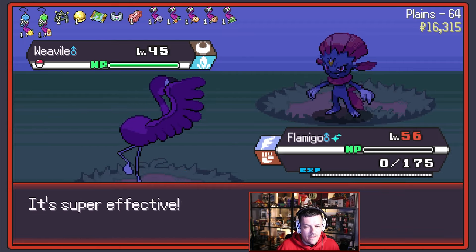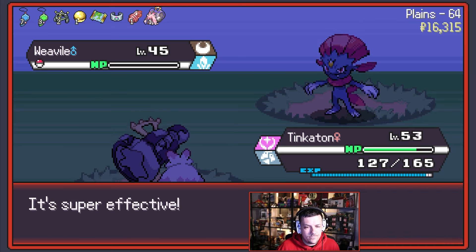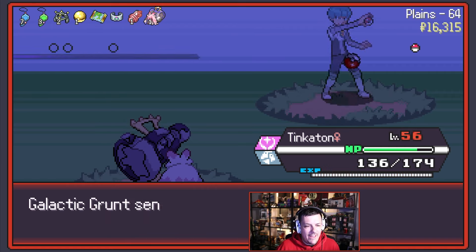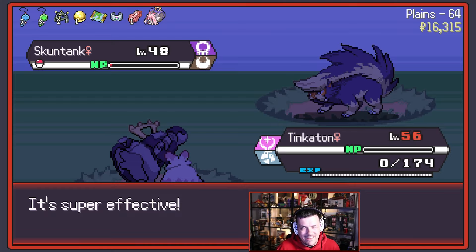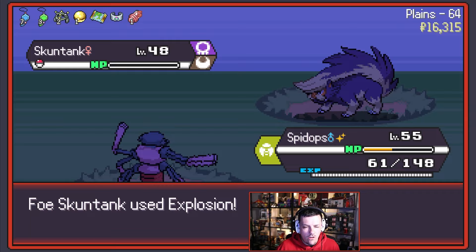It got us first. Weezing, you dirty dog — boom! Guess what? Tinkaton's coming for you now — you've made a serious mistake. Critical hit, Gigaton — yeah boy! You've got to hit yourself — oh damn, I missed the fight. That was me being over-enthusiastic. Let's go for Spidops — Spidops will kill the Stonjourner. Oh, for that. Let's get a Revive in. Grab the other one here on Tinkaton because that was a weird situation. Stonjourner again — my gosh.